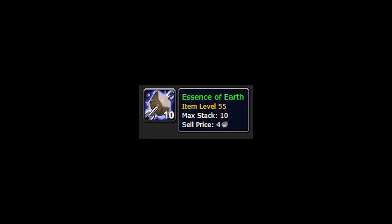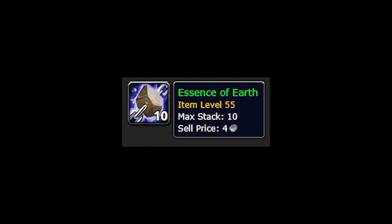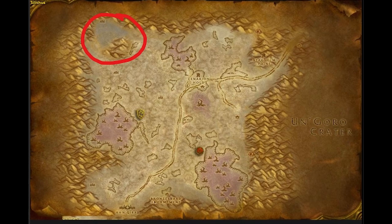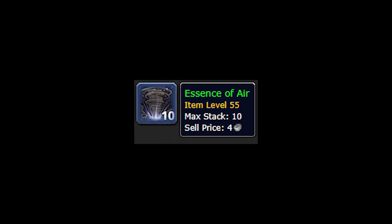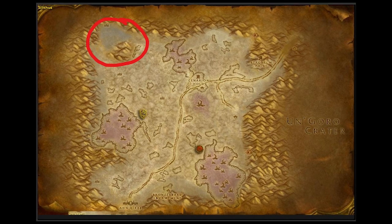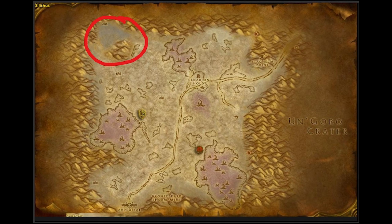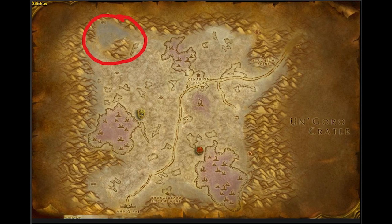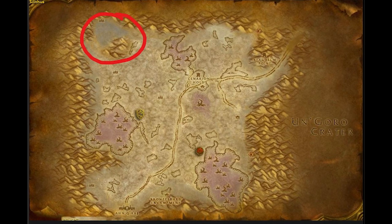Next is the Essence of Earth. These are likely the most expensive essence on your server because they're just the hardest to farm. There's really only one reliable spot to grab these and that's in the northwest corner of Silithus, so expect these to be highly contested. Essence of Air are similar but they have a slightly higher drop rate than Essence of Earth. The main spot is just below the Earth elementals in northwest Silithus. This area is usually pretty contested because not only are people farming elementals here, but they're also used for the first part of the Aqual Contessence quest for Molten Core.